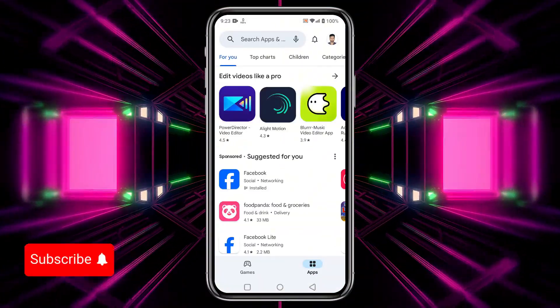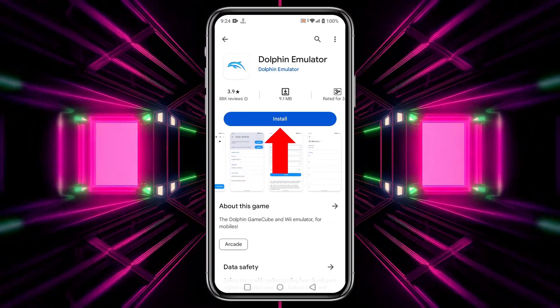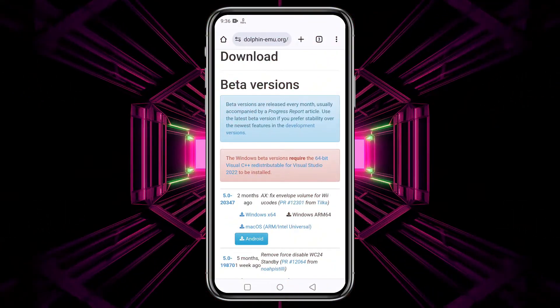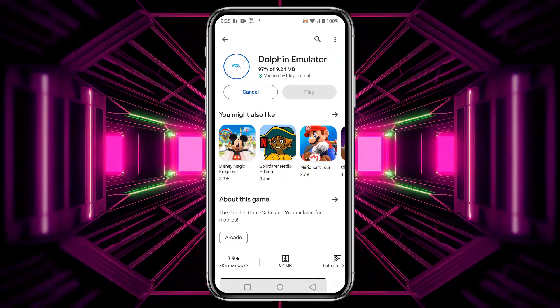First, download the Dolphin app — it's available on the Google Play Store. Search for Dolphin emulator, which has high ratings and millions of downloads. For your information, Dolphin also has two additional Android variants on their GitHub page, and some users find these variants better than the original. It's a small app, so it installs quickly.